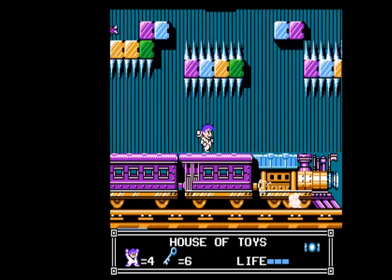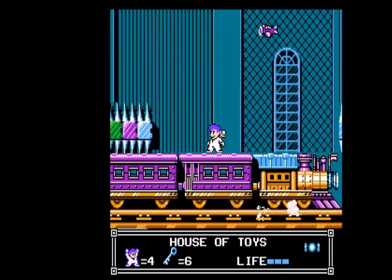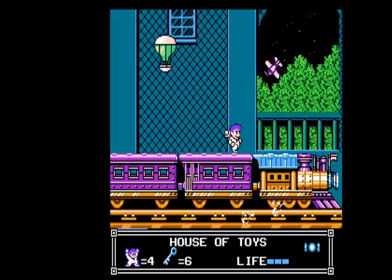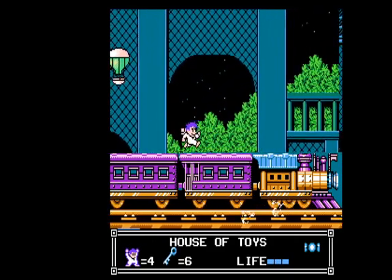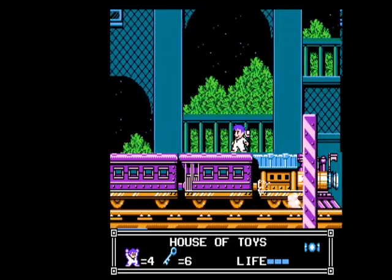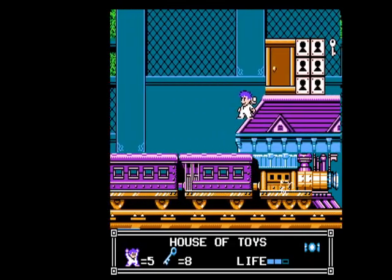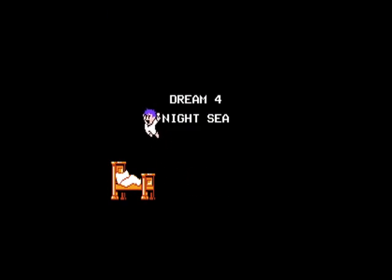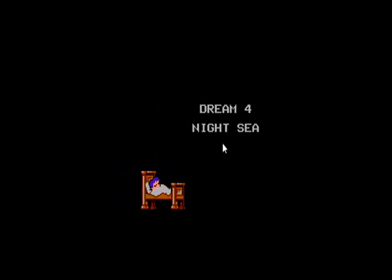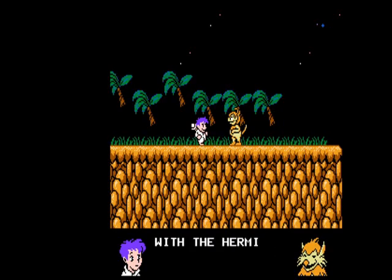I'm pretty generous with the health in this part. Gotta do low jumps here. Almost to the end now. Got some planes coming here — grab the extra life. And that's it, level three. One thing I forgot to mention about level three is that there's no checkpoint in there. You just start over from the top every time that you die, which takes a little practice. I can see why people would just throw their controller at the TV and give up.